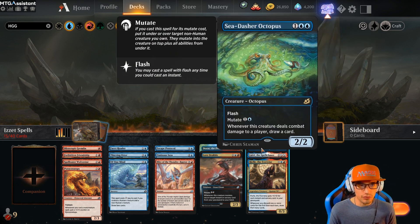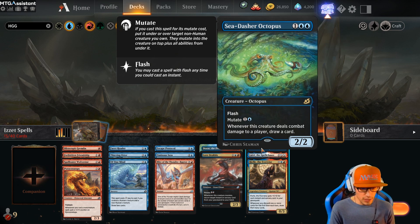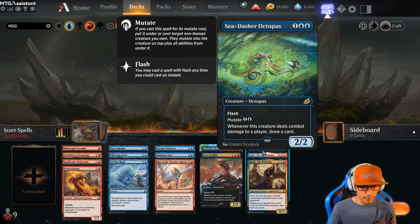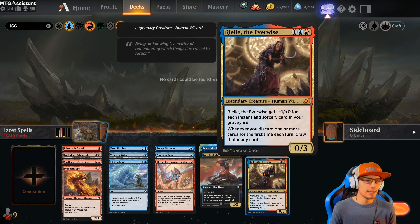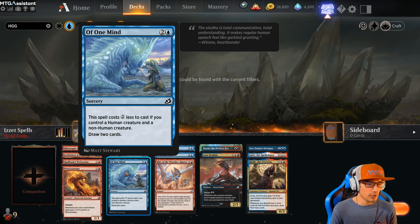We also have a couple bombs. Sea Dasher Octopus for three — it has flash, and you can mutate it with flash for two. Whenever this creature deals combat damage to a player, draw a card. Lutri the Spell Chaser for three — it's a 3/2 with flash. It's a companion, but you probably will not use it as your companion. When Lutri the Spell Chaser enters the battlefield, if you cast it, copy target instant or sorcery spell you control — you may choose new targets for the copy. That's a really cool late game if you double Of One Mind; for six, that would be insane. It wouldn't even need to be six if you cast it for its cheaper cost — it would only cost you four.